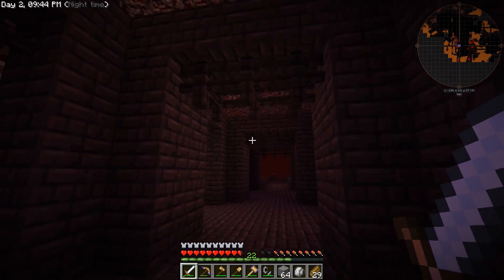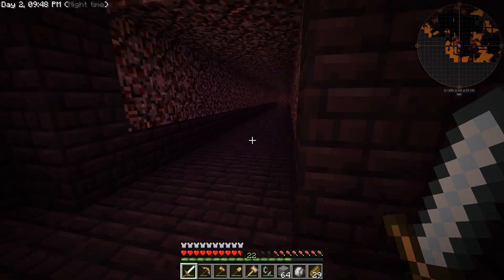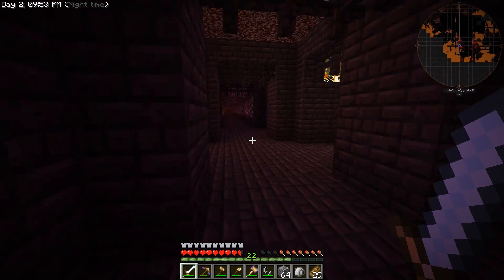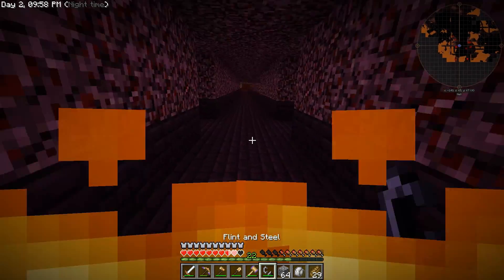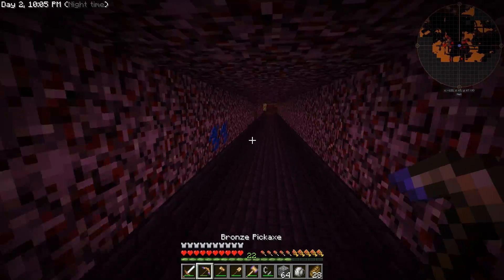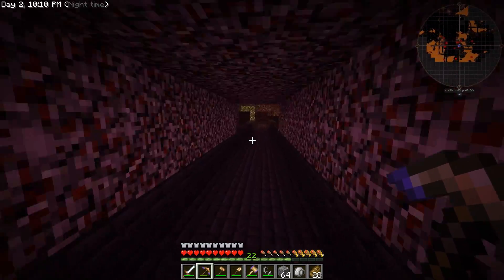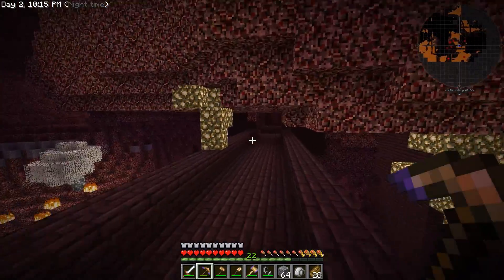Check this out — we got a double blaze spawner, right here and right here. That would be a great find if this were vanilla, but it's not vanilla. Ultimately the whole double spawner thing — eh, not really all that useful when you can move spawners in modded. But still, two blaze spawners right next to each other — we'll have to make use of those and get ourselves a proper blaze farm set up.